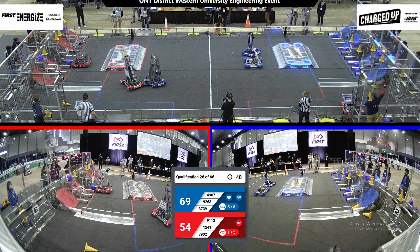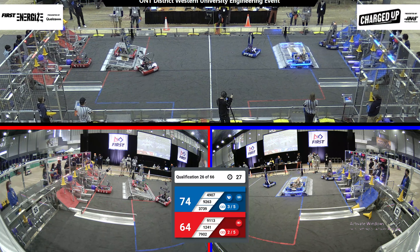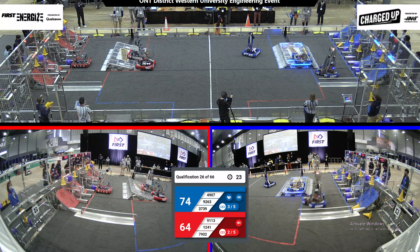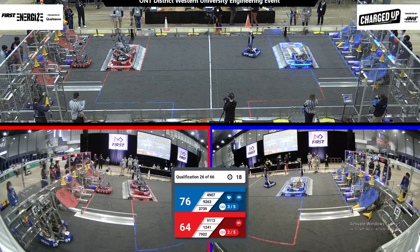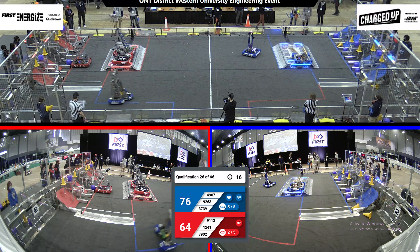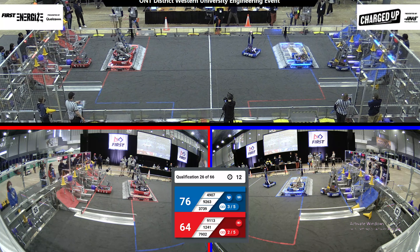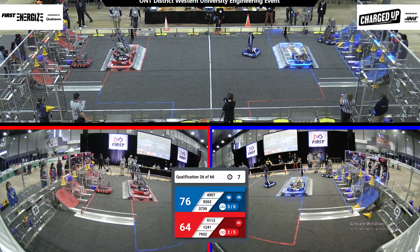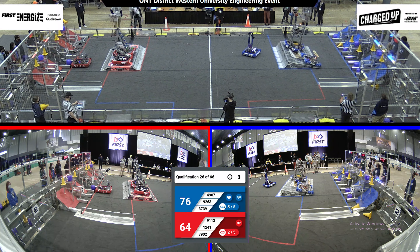7902 getting an early start on their endgame. 1241 extending their arm with these last 30 seconds left in the match, looking like they're going to try to get onto their charging station. Their alliance partner 7902 just narrowly slips off, but they're back on and they've energized the charging station. 4907 looking to get this last one in the final few seconds. We've got 10 seconds left — three seconds left — and both are up for the blue alliance.